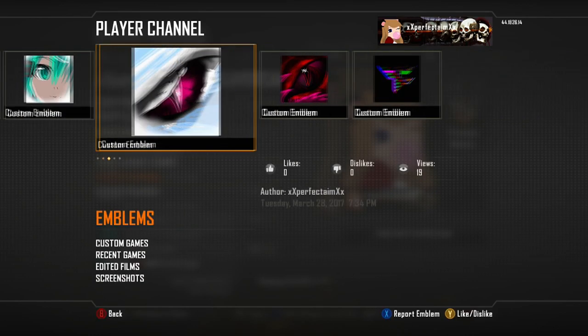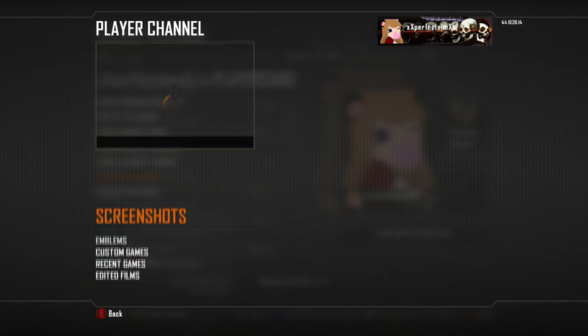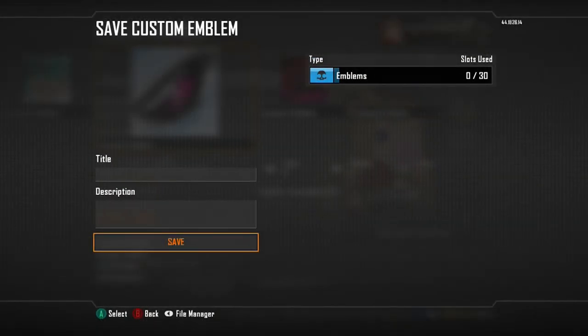Go to emblems and hover over the emblem you want. Then push X and B at the same time — it should cancel out the like, dislike, or report option. Then push up on the d-pad, double-tap X, and push down on the d-pad. What should happen is it should say 'save custom emblem.' After that, simply save it and that's basically it.